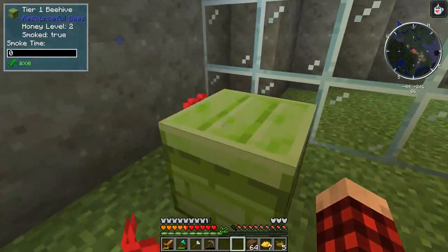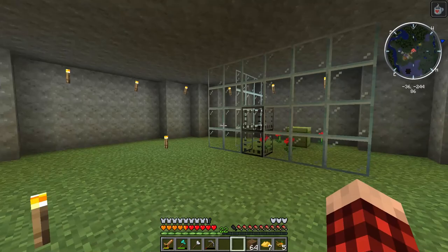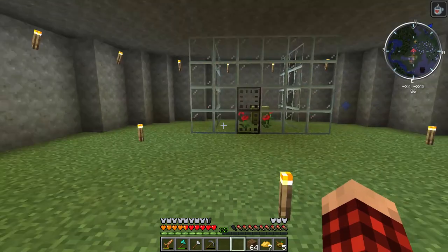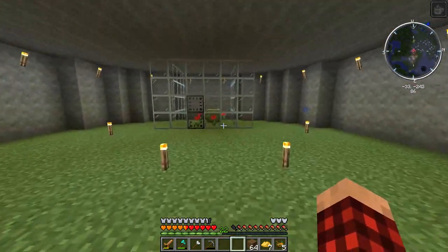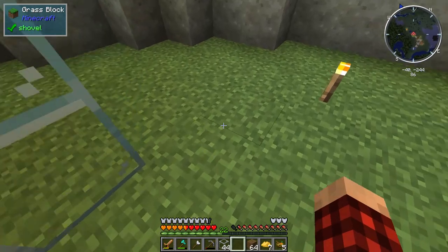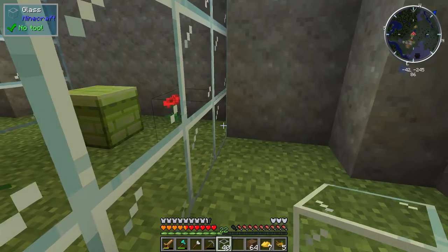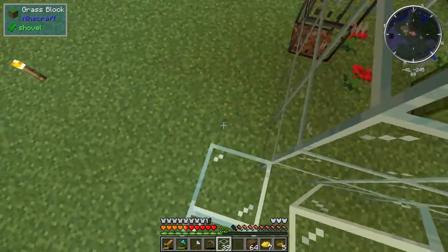Honey level two. So now I just need to farm up some more honeycombs. I'll bring you back. I just need one more round of honeycombs from this hive and we'll upgrade it to tier two. In the meantime, I'm going to take some extra glass and build another box — literally one, two, three, four blocks wide — right to this corner.